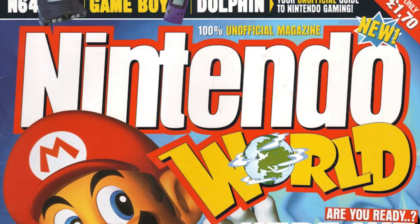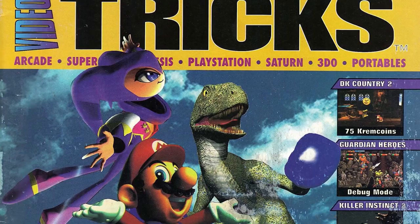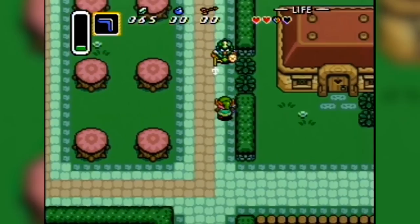Soon, cheat codes made their way into video game magazines. Almost every gaming mag on the market had a section dedicated to listing every known cheat code of the most popular games of the month. Eventually, there was even a magazine solely dedicated to cheat codes called Tips and Tricks. As the codes became more popular, developers began intentionally sticking cheats into games as Easter eggs to give dedicated players an extra layer of fun. Of course, it was only a matter of time before things went too far.